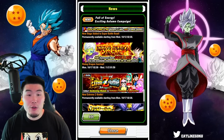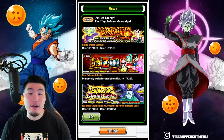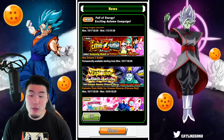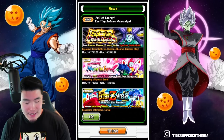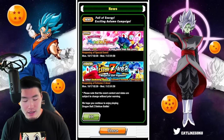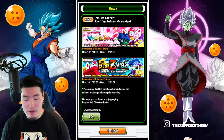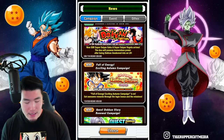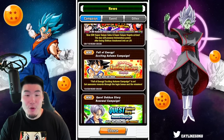We got the new Rising Dragon Carnival dropping on the 17th. We have the Extreme Z area for these four girls dropping on the 17th as well. And also a new Explosive Chain Battle — which you guys know is my favorite event — against Oceanus Shenron. And a reopening of the Magical Girl Fighters event, along with the reopening of the Magical Girl Fighters Extreme Z area event, for these three free-to-play units.